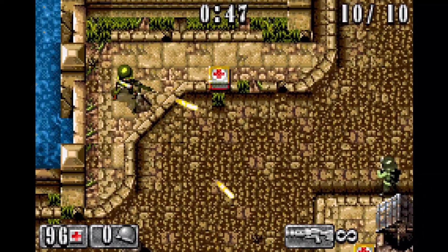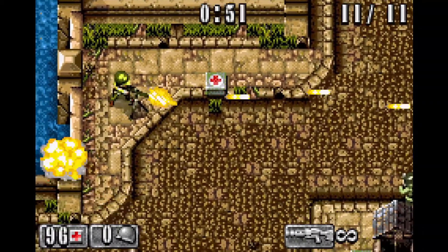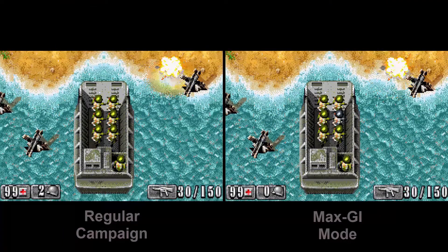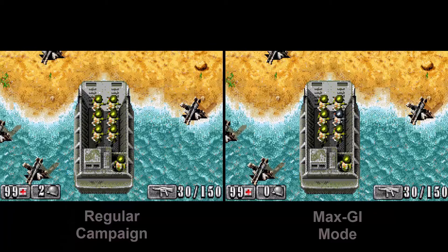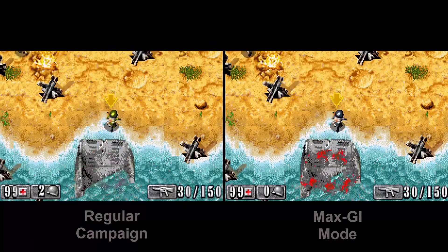Completing the game and all of its main objectives will unlock Survival Mode, which has you trying to survive an endless enemy onslaught for as long as possible. Completing the game with all sub-objectives will unlock Max GI Mode, which is a version of the campaign that only gives you a single life to complete it, doesn't allow you to save your progress, and doesn't award you any extra lives after completing missions.